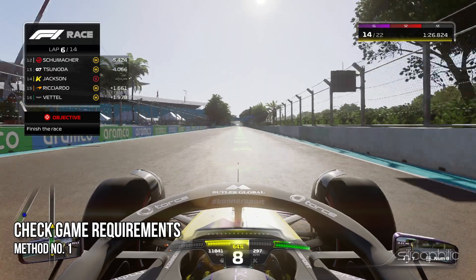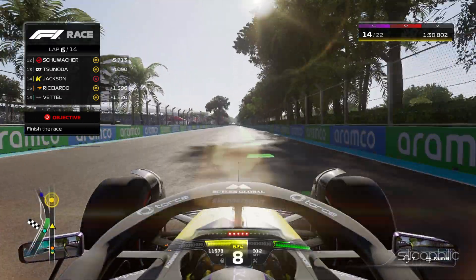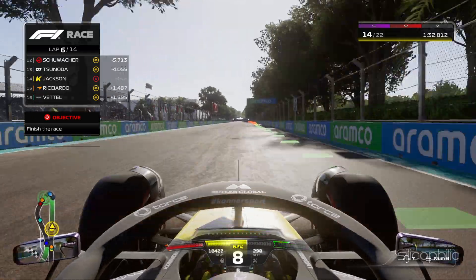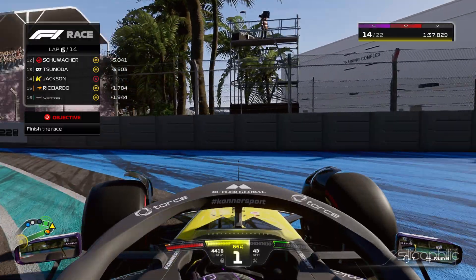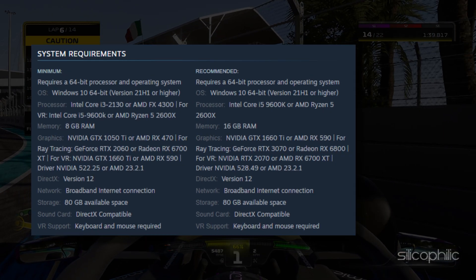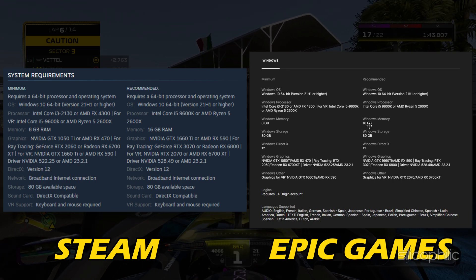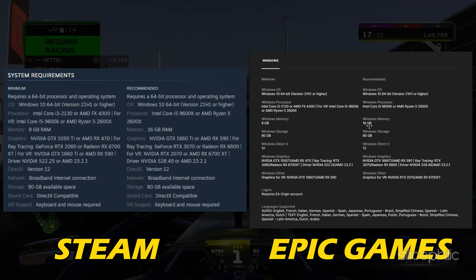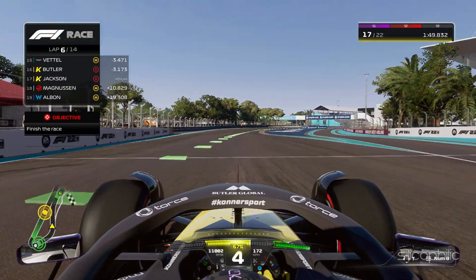Method 1: First, you need to make sure that your PC specifications meet the minimum requirements of the game. If they don't, then whatever you may try, the game won't run on your PC. Visit the game page on Steam or Epic Games and take a look at the specifications. If your PC meets the minimum requirements, then perform the following methods to get the best performance possible.